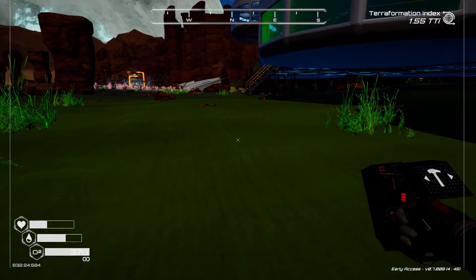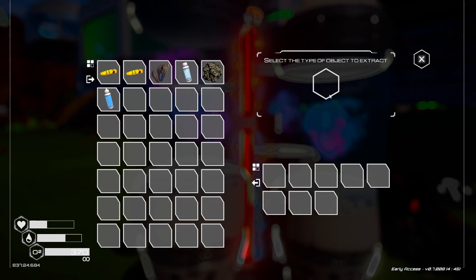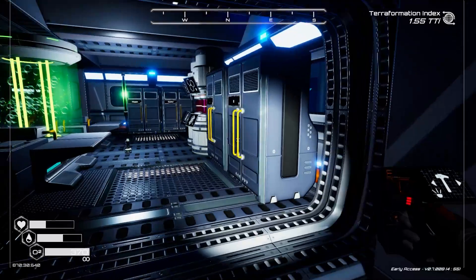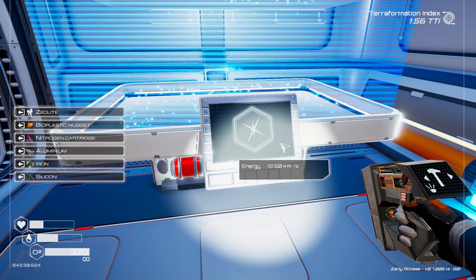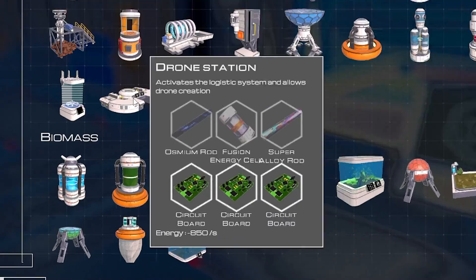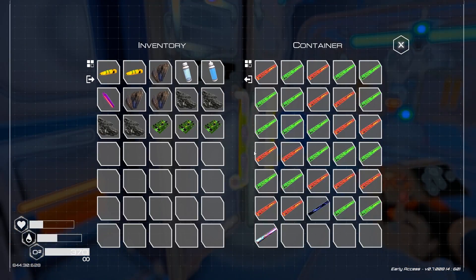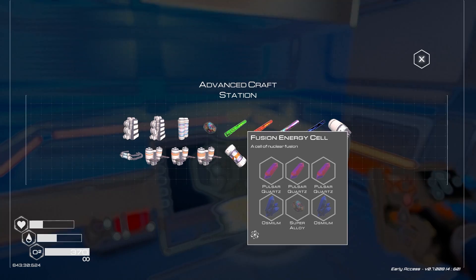I might want to put that right out here because I don't have anything else out here. I want nitrogen cartridges, and this one gave me three - perfect. So that should build me the drone station. I also have a feeling that we're going to go through a lot of these bioplastic nuggets. I'm going to craft three more circuit boards now that we have the nitrogen to do it. Three circuit boards will allow me to craft a drone station - we just need a fusion energy cell, a super alloy rod, and an osmium rod, which I should have both of.